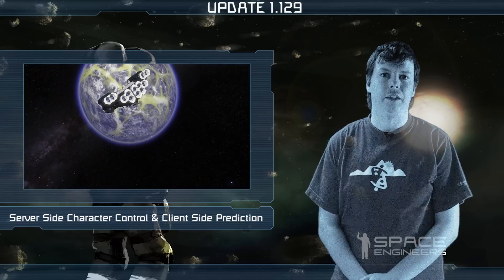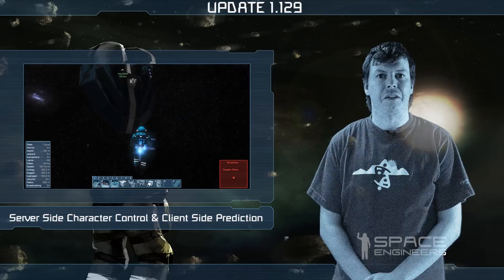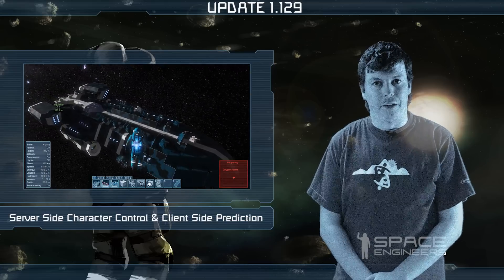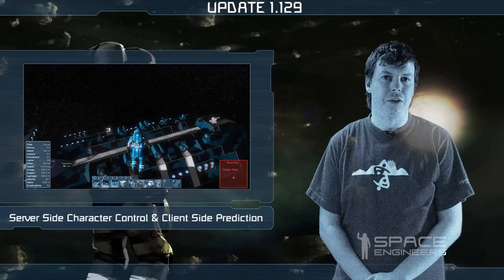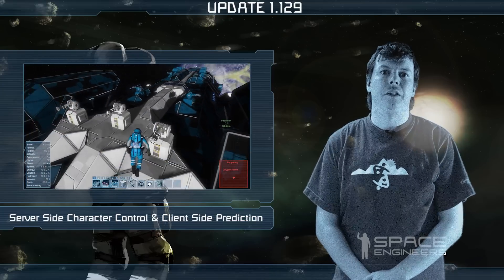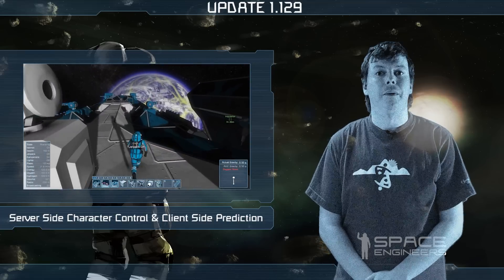We are also transferring information about the speed between the client and the server. So if you are flying and the server simulation speed drops, your character will slow down. But if the server simulation speed goes back up, your character speed will go up again.